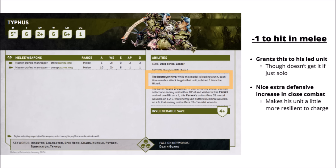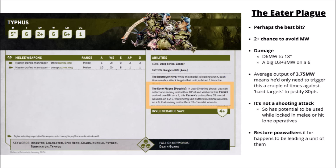His really godly special rule that puts him over the edge compared with most other characters is the Eater Plague — arguably the single nicest bit of his entire datasheet. In the shooting phase, he gets to target one enemy unit within 18 inches. You need to roll a 2-plus to avoid taking some mortal wounds from perils. If you roll a 2-5, that enemy unit suffers D6 mortal wounds, and on a 6, you get D3 plus 3 mortal wounds. Obviously very swingy, and he certainly could roll low — but he could also roll very high.